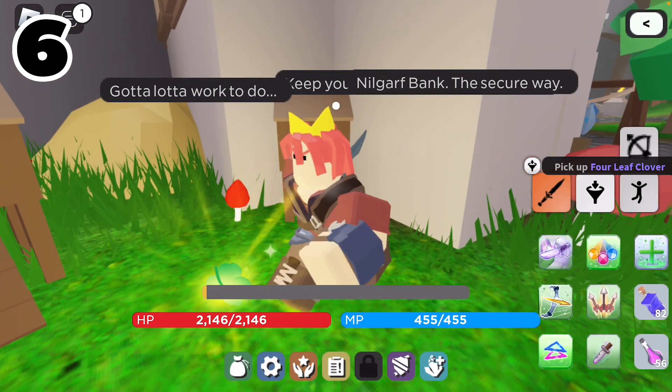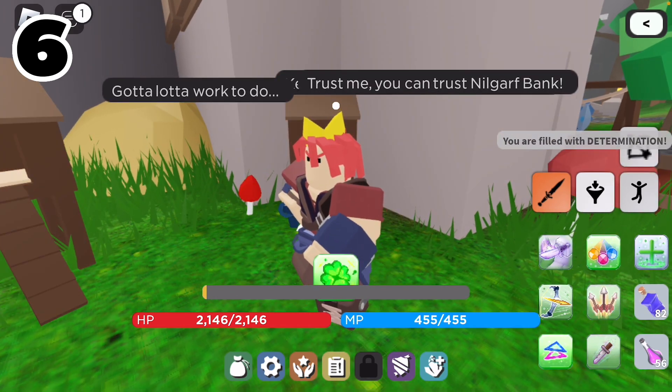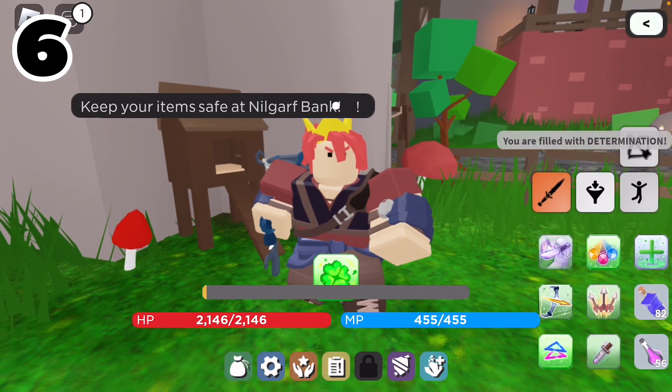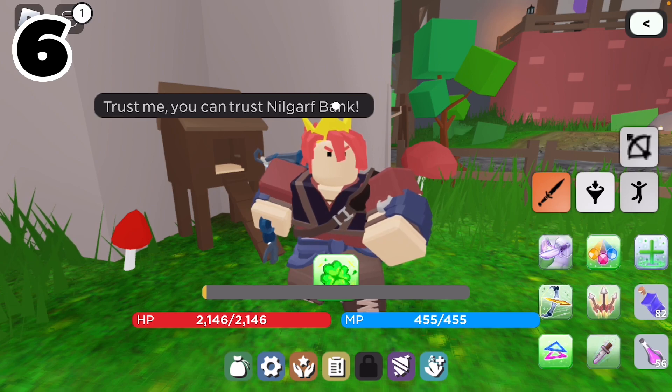Have you ever seen this four-leaf clover? Well, when you pick it up, it gives you quote-unquote 'determination.' Do you know what that determination actually is? A reference to Undertale. And the status effect also gives more greed. By the way, the four-leaf clover was added for St. Patrick's Day.